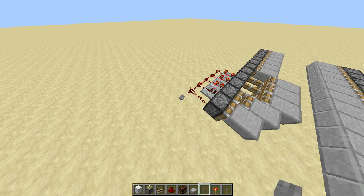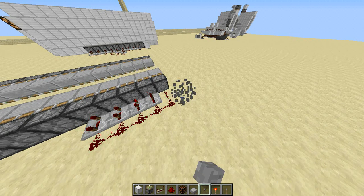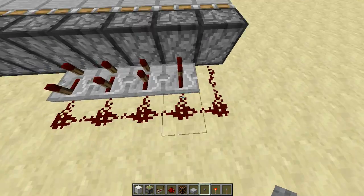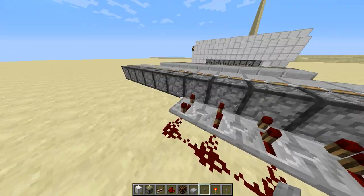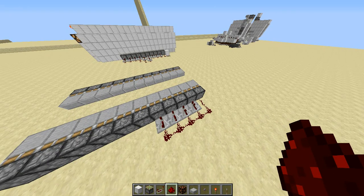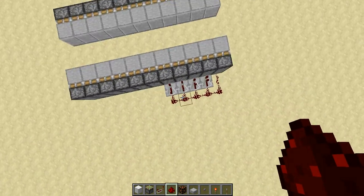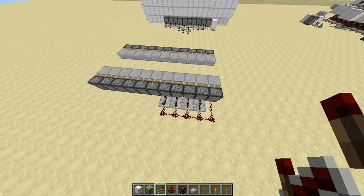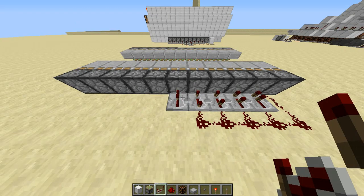We'll see that this powers the first four pistons. In case you're wondering why they fire sequentially like that — when this is powered, it immediately waits zero seconds here; with one tick it waits 0.1 seconds; here 0.2; then 0.3; then 0.4. That's how it works — it goes at 10 blocks per second because it triggers one after another with a 0.1 second delay between each. Now, you can't put five ticks on a repeater.